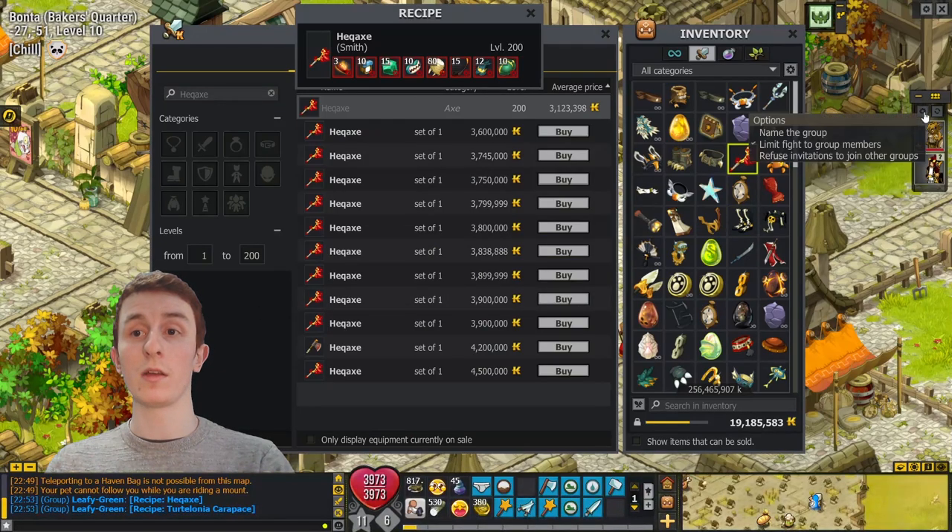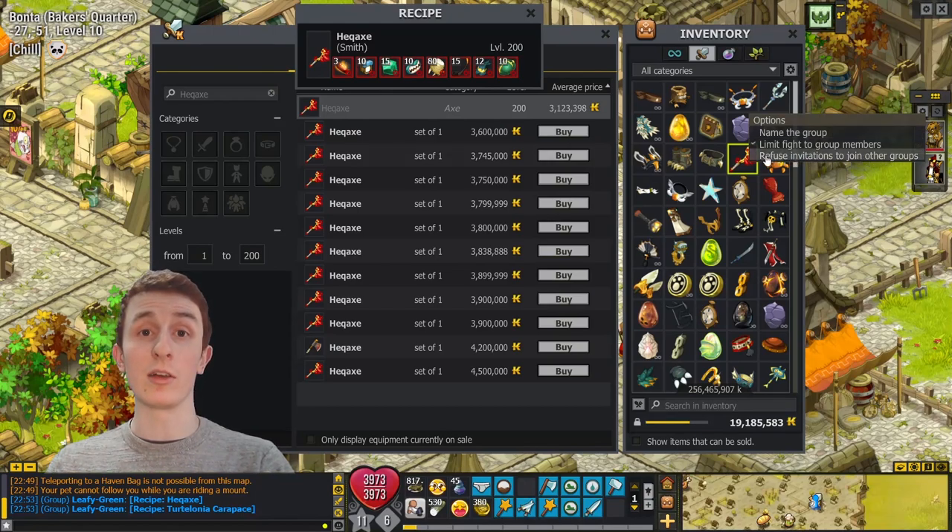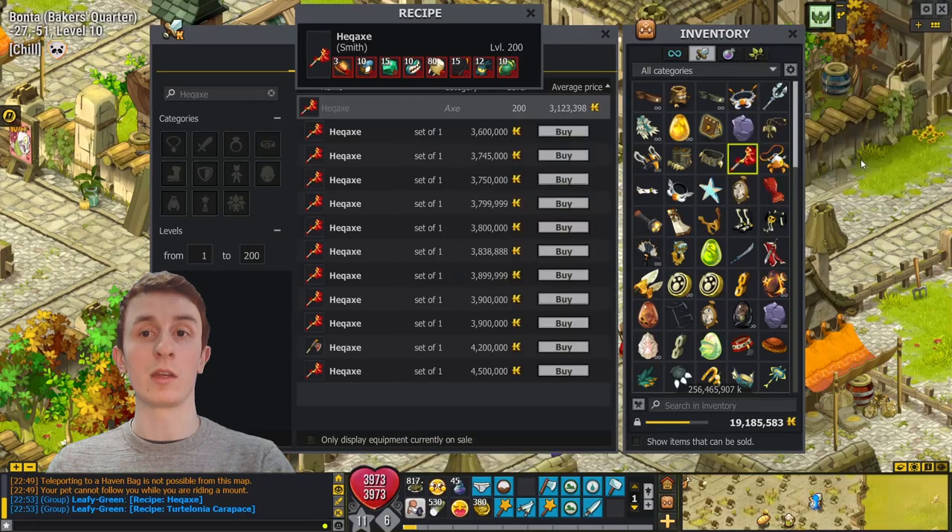Also, if you use this gear option, you can refuse invitations to join other groups, meaning no one else will be able to group you even though you're technically not in a group. So if you just don't want group invites — for example, if you're doing a stream and don't want those popups — you can get into your own group, refuse all the other ones, minimize it, and forget about it. No one can group you now.